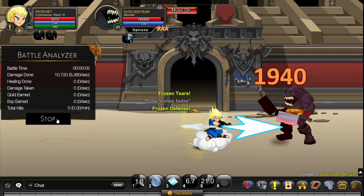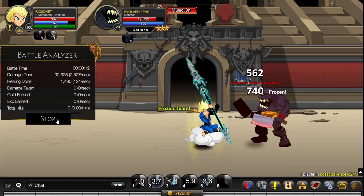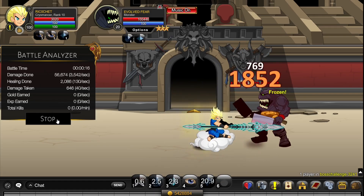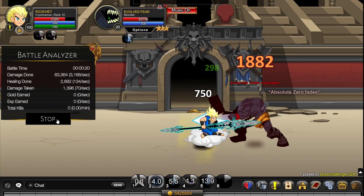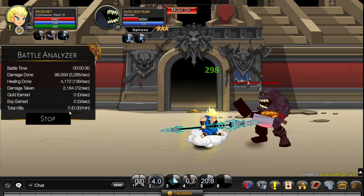Its survivability is actually surprisingly good — it can handle some pretty high damage bosses. For the defensive combo, use 5, 4, 2, 3. Spam your skills but right after clicking 5, click 4. It can die to some really high damage bosses, but otherwise it'll be fine against most.